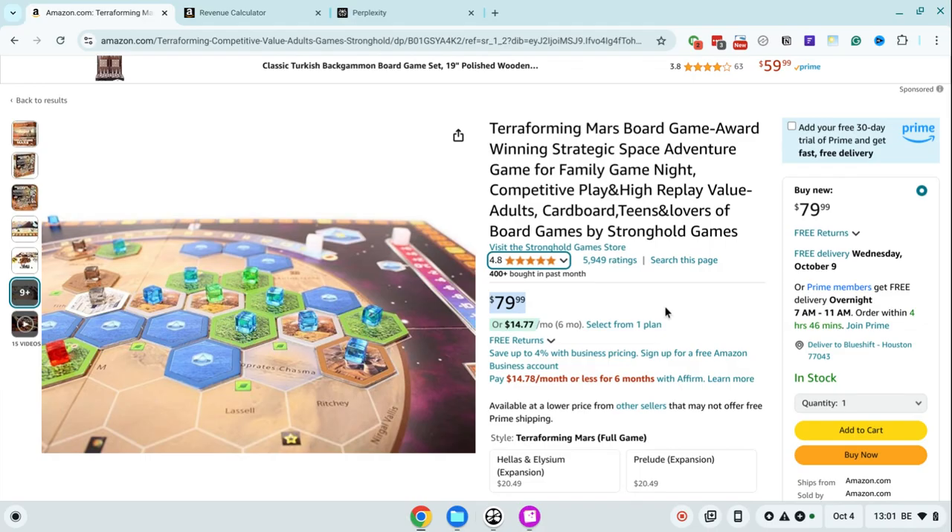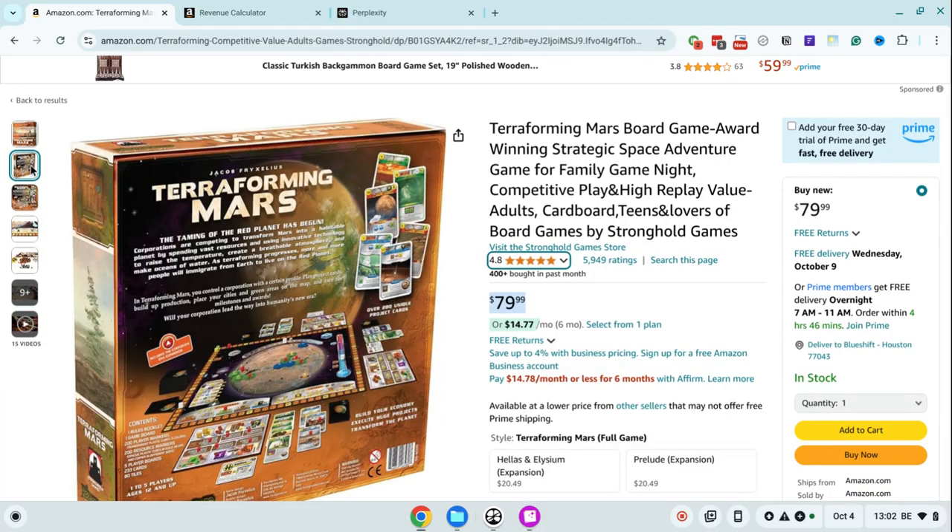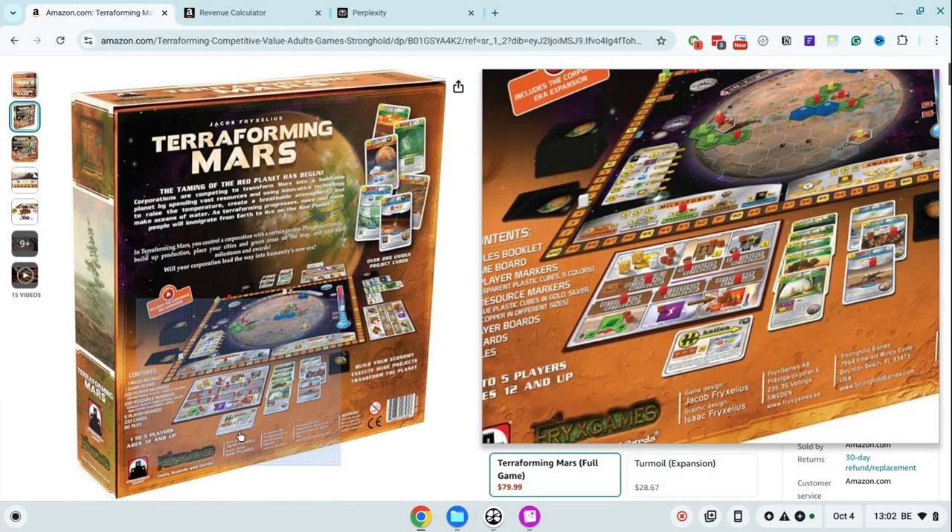Obviously you have to manufacture this item, and I would say it will cost about $8 per unit. It depends on the volume — I don't know how many units they produce — but let's say around $8, given that they have a lot of cards and other items and the box is quite big as well. So that leaves us with about $50, and then we have to ship this item.